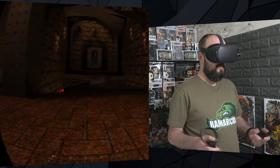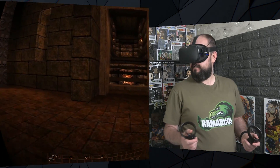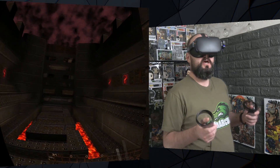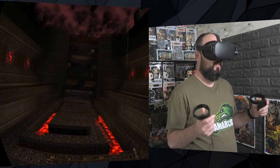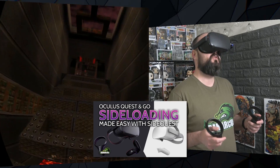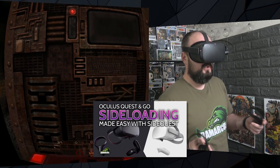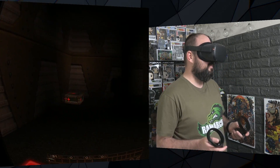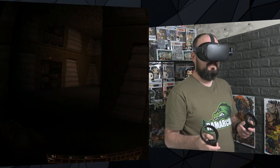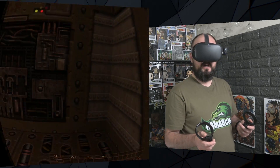Welcome back to another Oculus Quest video and we're playing Quake Quest. Quake Quest isn't officially available on the Oculus Quest — you do need to sideload it, which means adding unofficial programs and apps to your device, but it opens up a world of possibilities. I've got a video linked below which goes through the easiest method using a program called SideQuest. It's super easy, follow that tutorial and you'll be set. Quake Quest is also coming to SideQuest as one of its featured apps and games.